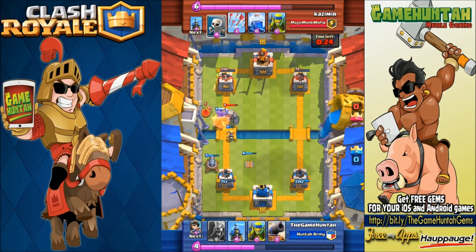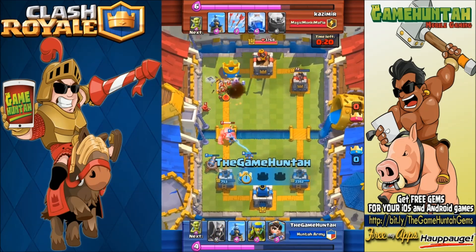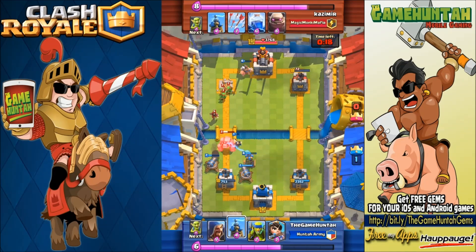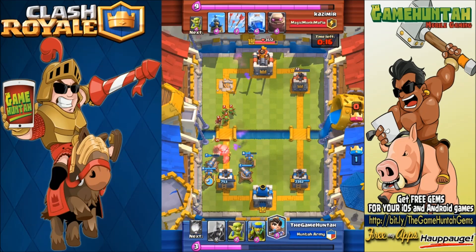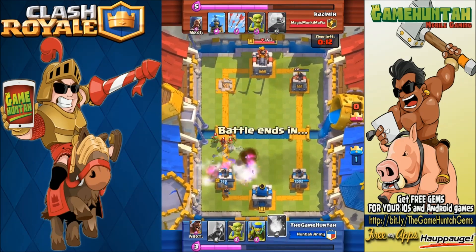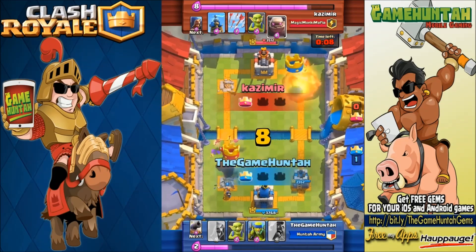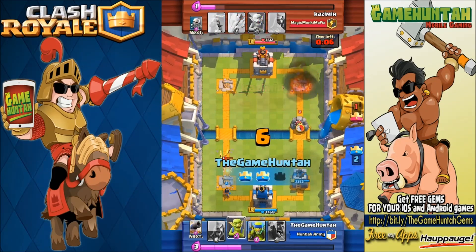Here comes the Golem one more time. Fireball to do some damage to the tower and also to the Golem — Hog Rider to distract the Wizard. That tower is supposed to go down — and the tower is completely down! Now it's pushing toward the King Tower, things are getting ugly.